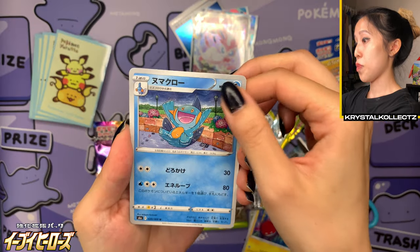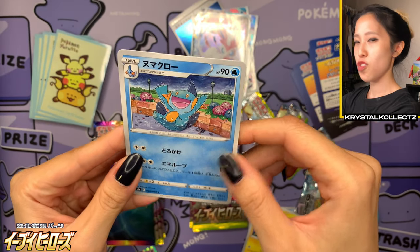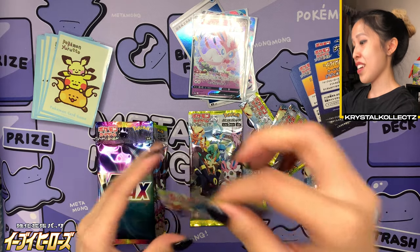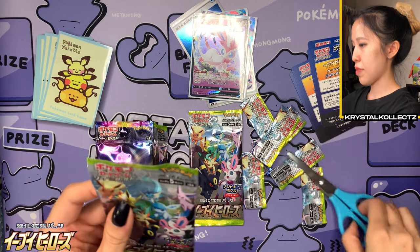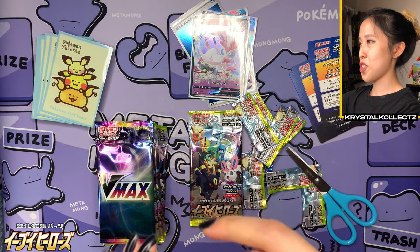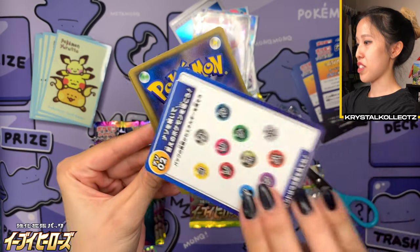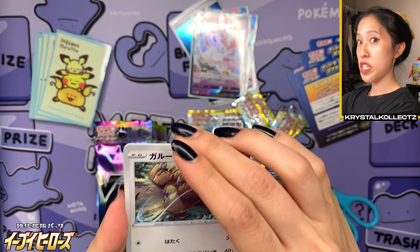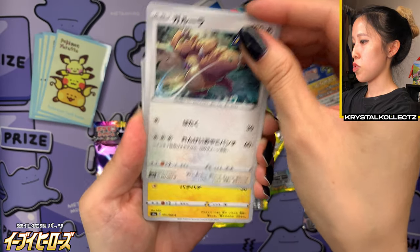We've got Voltorb and Marshtomp — it looks so happy just chilling in the puddle, or actually it looks like a pool. Second to last pack from the first VMAX set, and then we're on to VMAX set number two. Quite a rewarding opening actually, especially since we got one of my favorite Eeveelutions so far. Pretty generous pulls — not too many empty packs, which is great.